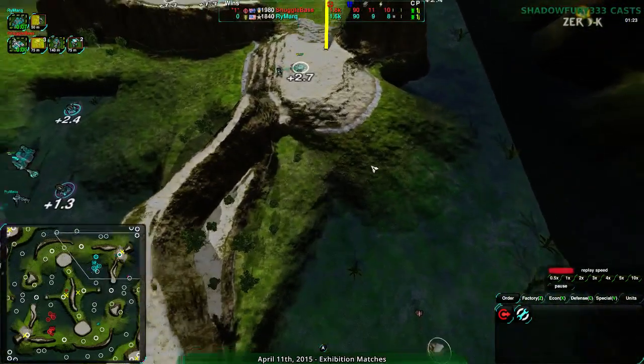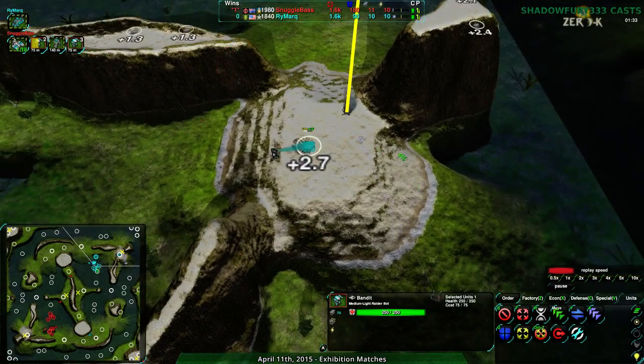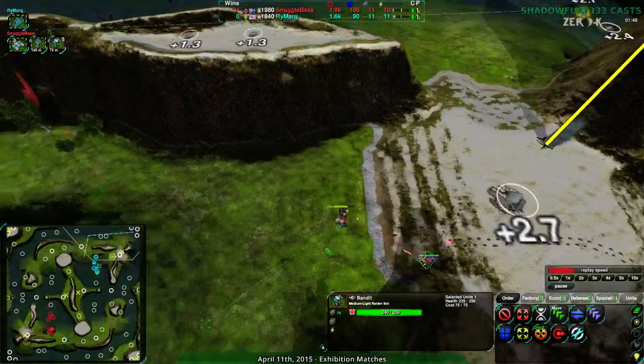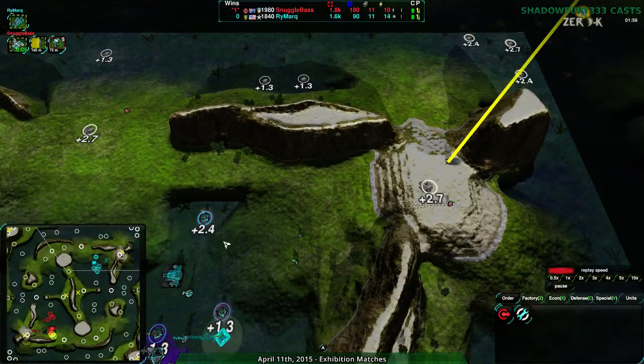The bandit went down a little early, so they couldn't get rid of any energy. The other bandit on the northeast side of the map is far more useful, taking out that metal extractor and the Freaker. The Freaker has a slow gun, so it's not completely defenseless — the best you can do is slow the bandit down, jump onto the cliffs, and rebuild once the bandit goes away. Rymark is now jumping away — that's what I wanted, that is what Rymark needs to do. Snuggle Base continues to harass with bandits, making sure Rymark cannot get anywhere — at least not for free.